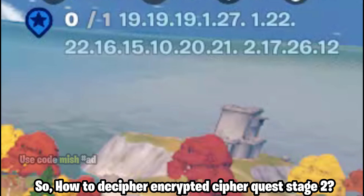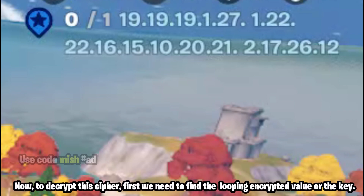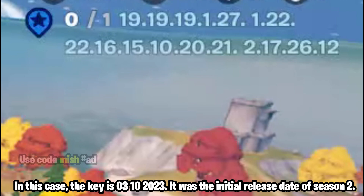How to decipher encrypted cipher quest stage 2. To decrypt the cipher, first we need to find the looping encrypted value, or the key. In this case, the key is 0, 3, 10, 20, 23 — it was the initial release date of season 2.